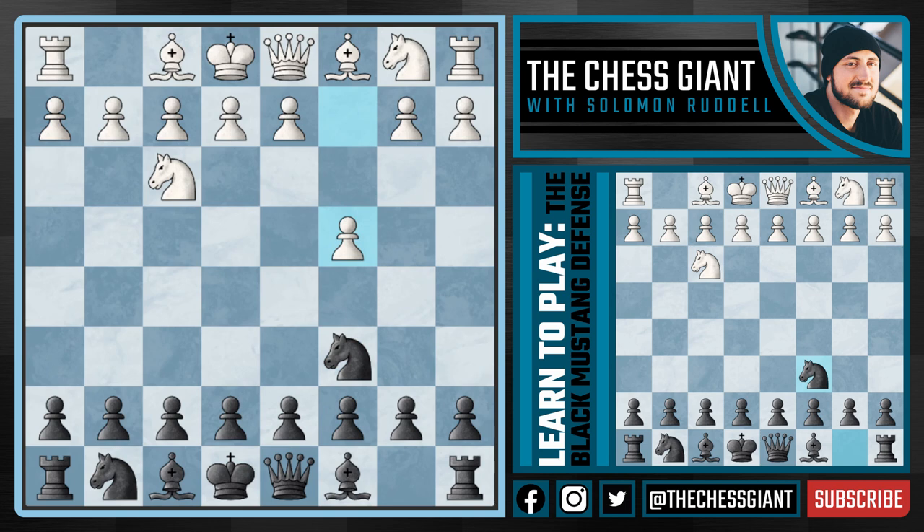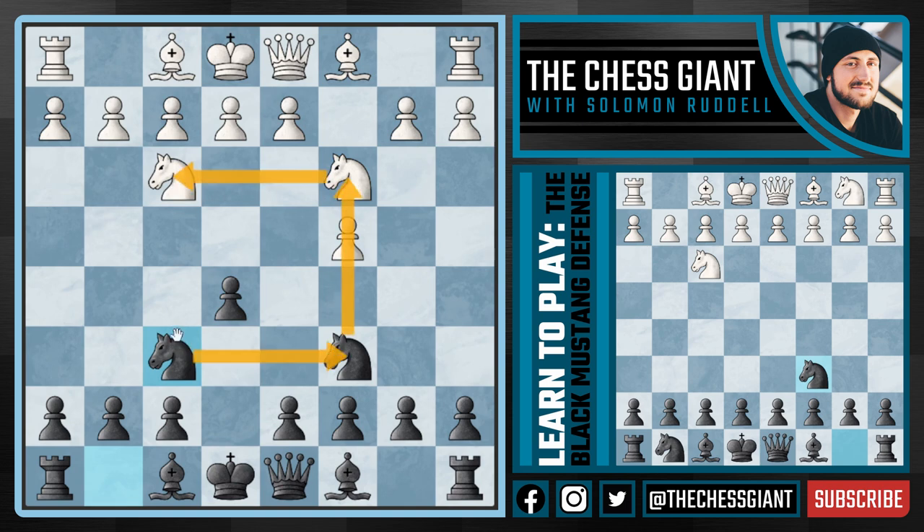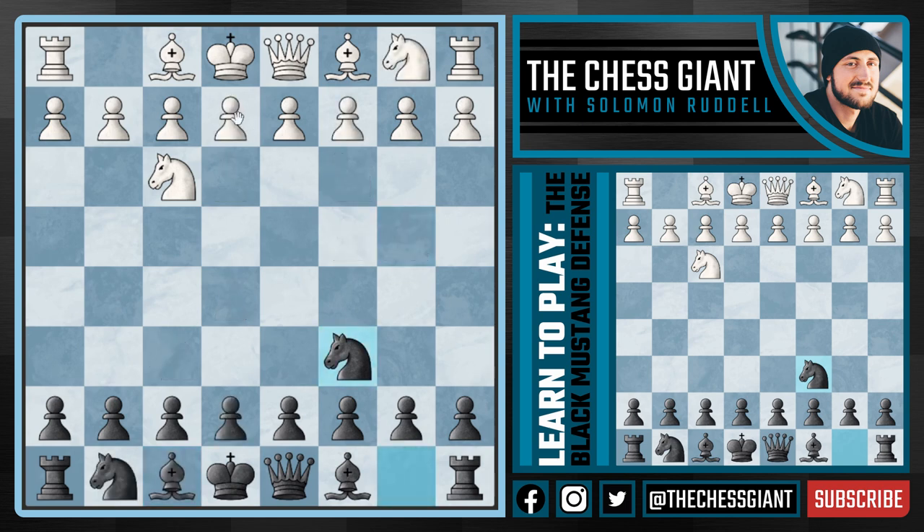What if White instead goes for a move like C4? Well now I'm recommending E5 yet again, and all of a sudden you have a Knight F3 player in the English opening. Here if Knight C3, we just continue to naturally develop our pieces — we play Knight F6 and we have the four Knights variation of the English opening. Against a move like E3, we continue with Bishop B4, naturally developing our pieces, and it can be argued that Black has achieved equality.